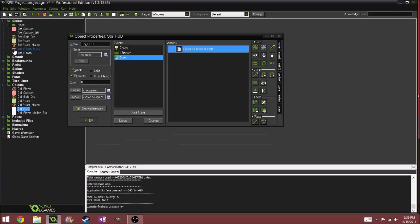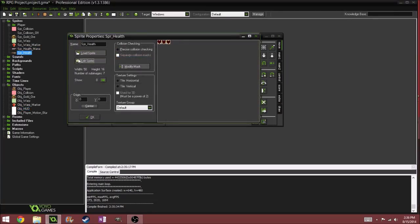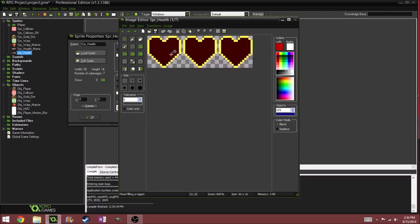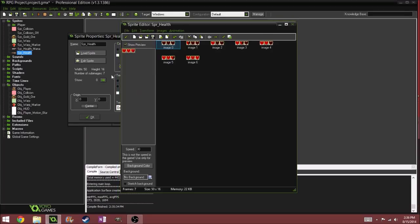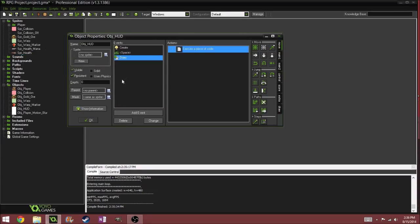I'm going to show you what I did for the health. So SPR underscore health — edit sprite — and here's what it looks like. Basically, this is what it looks like at max health. If you get hit once, that's what it looks like, and all the way down to zero. This sprite is not centered, and I'll show you why in a second.